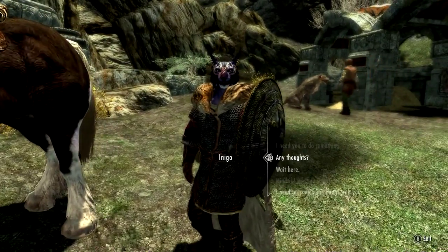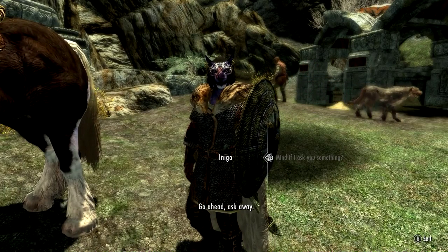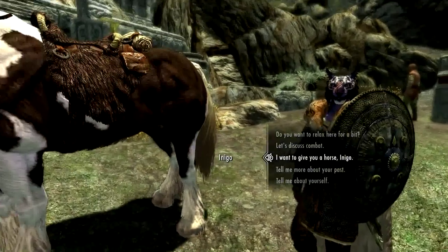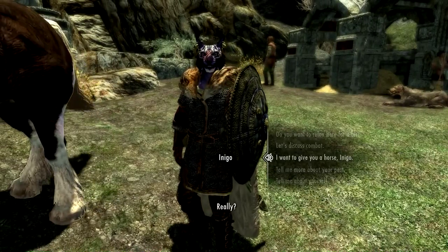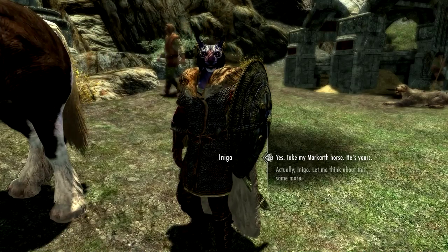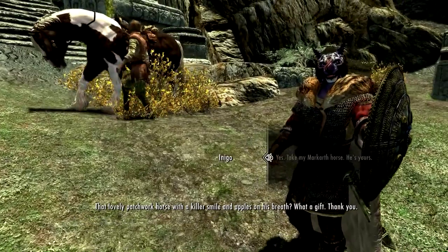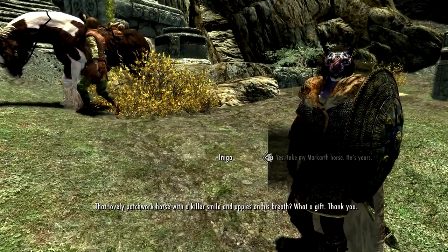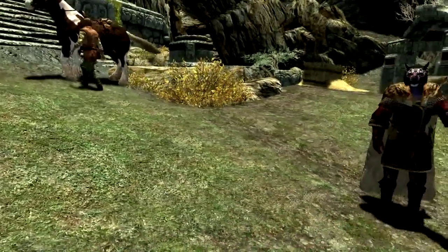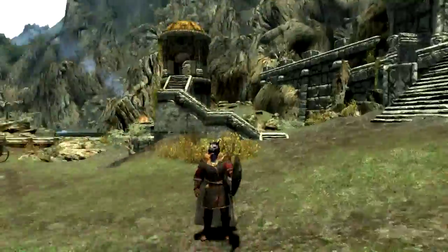I want to give you a horse, Inigo. See, you're gonna have this painted horse — do you think that's gonna be alright for you? Yes! Really? Yes — take my Markarth horse, he's yours. Yes, he's the horse that's getting pushed around.